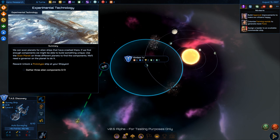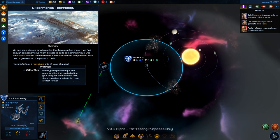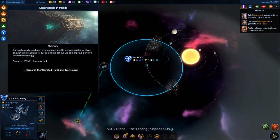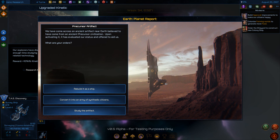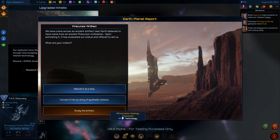Still trying to figure out how to use Scan Planet on three different planets for that mission. An ancient precursor artifact near Earth has evaluated our status and offered to aid us: unlock the Nail ship in the shipyard, gain a colonist, or ideology awareness plus one technology. Let me see what the Nail ship is.